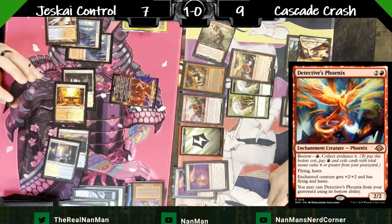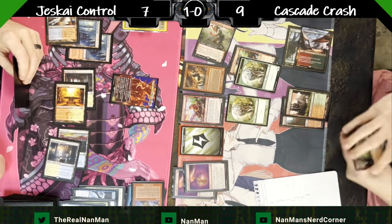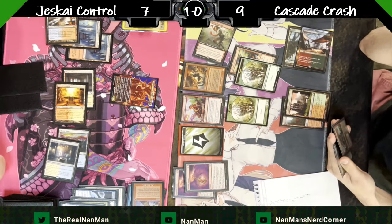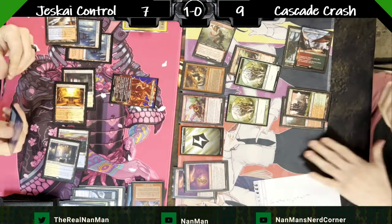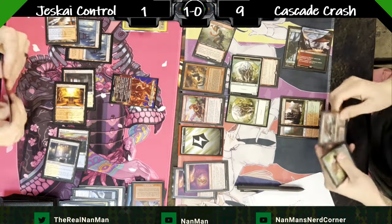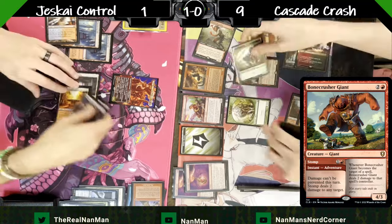Here are our rhinos — four-four trample. We'll do some bestowing, using convoke, getting rid of six cards collecting evidence and attaching it onto the rhino. Two more shredding damage. Now we can swing for six. At eleven life we're taking quite a bit this turn. Just alpha swing here and win, or play it safe and swing with the six and hold everybody back. The attack goes in for six and there is a burn spell in hand. No blocks — drop to one. Is there a burn spell? Yep — bone crusher giant. Game over.